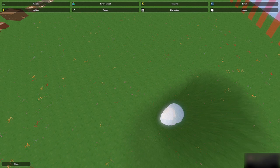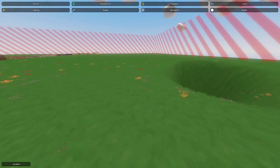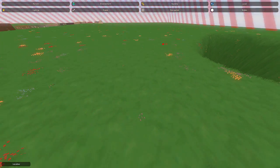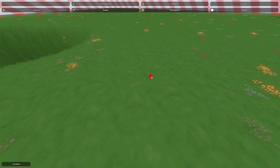Hey guys, this is Nathan and welcome to the gaming channel. In this Unturned map editor tutorial, I'm going to be showing you how to use the nodes. I've done this in the past but a lot has changed, so I'm going to be going over all of them. I'll cover the simpler ones more quickly and leave time for the new ones. The nodes are in the environment tab — they're the very last one.